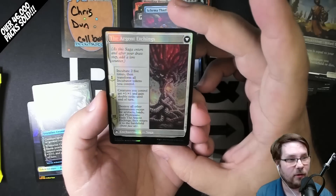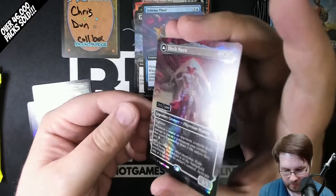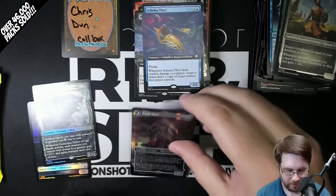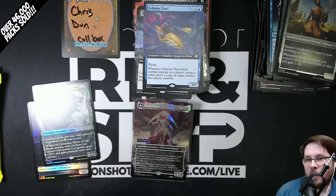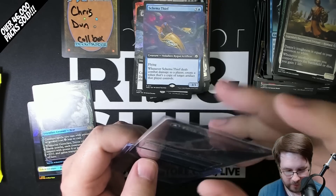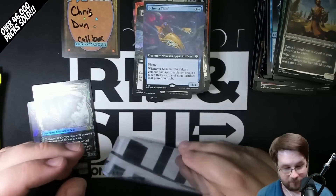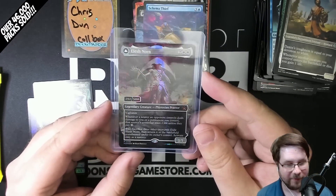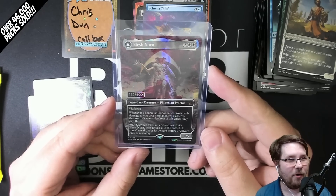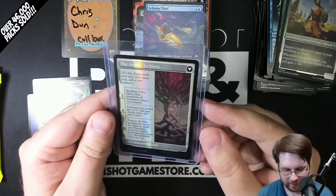This art is only on the 500 that make it up. Here's the back — The Argent Etchings — this supposedly has unique art too. Wow — I never thought I would hold one of these. It's going in a sleeve and a top loader immediately, so please forgive me while we take care of that. Oh my gosh — that is the craziest pull I think I've ever pulled on stream.